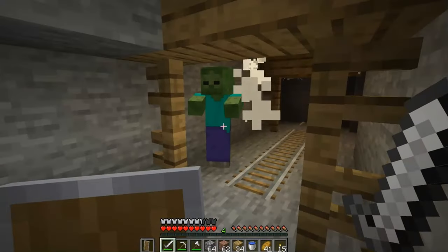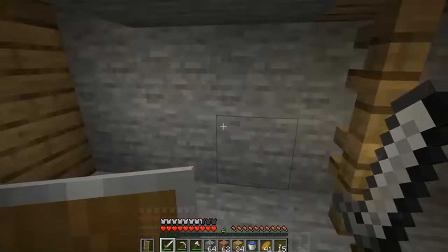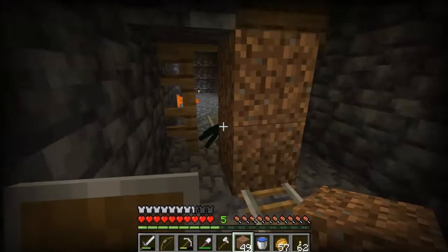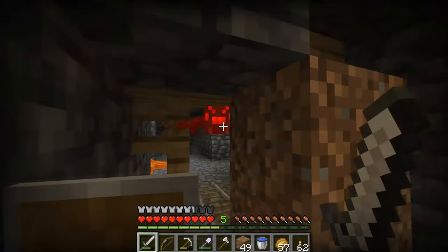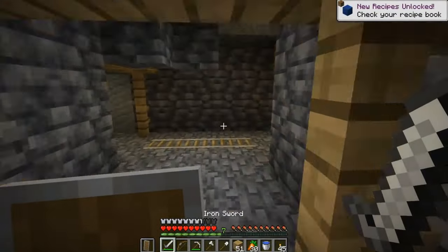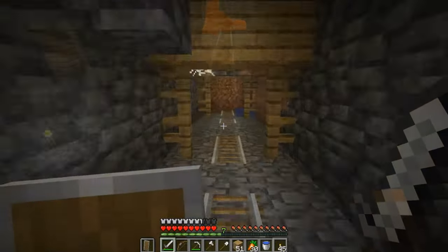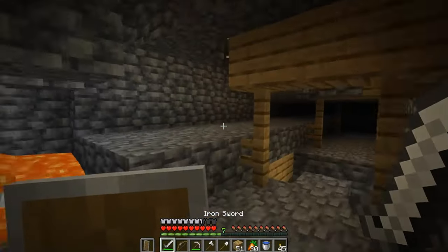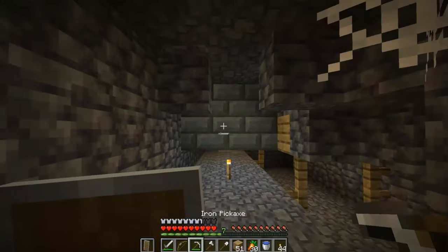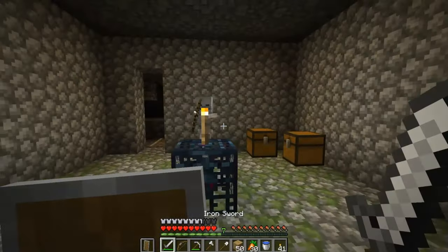Bonus tip: in Java Edition, most mobs avoid crossing rails, so you can use this to your advantage. In Bedrock Edition, you can still create similar choke points by placing blocks next to the mineshaft's support beams. Remember that you don't need to clear a mineshaft in one stretch — there's nothing wrong with leaving and returning to finish the job later. Because of the overall area they cover, there's a good chance that their generation overlaps with other underground structures. So exploring abandoned mineshafts is often a good way to find a dungeon for your future mob farm.